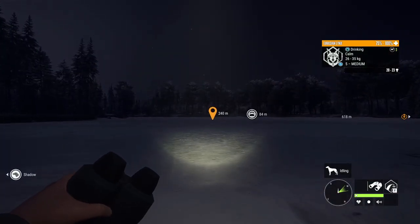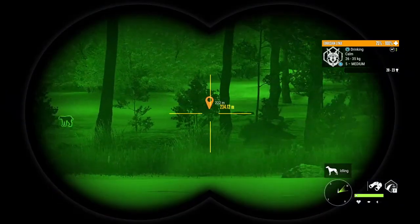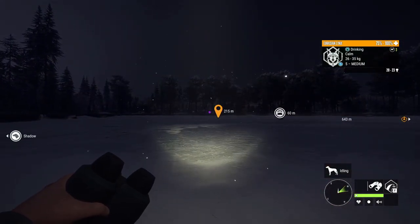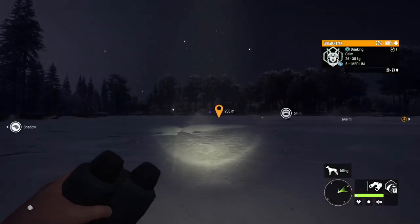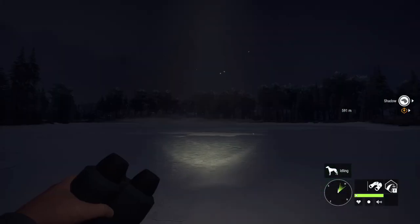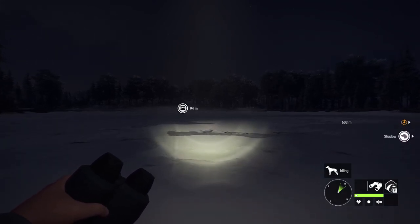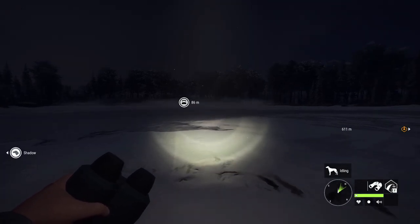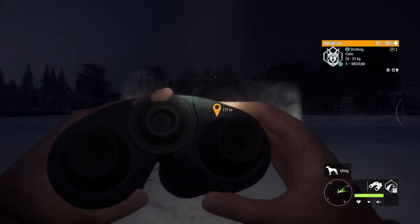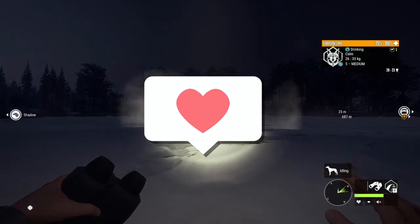Lynx are tough to find diamonds with a drink zone — they're going to be that much harder without one. The other species that is no longer going to be drinking but still is right now is chamois. If you don't have a diamond chamois, now is the time to get one, because you'll be left with just feed zones. Today we're hunting lynx with the Zarza 223 and comparing it to the Solikin. We'll also check out all the current hotspots for lynx and chamois so you can find a diamond before they lose their drink zones. If you enjoy today's video or learn anything, smash that like button — it's amazing for the algorithm.